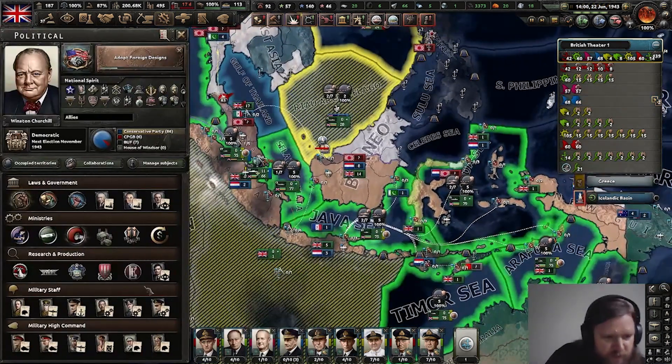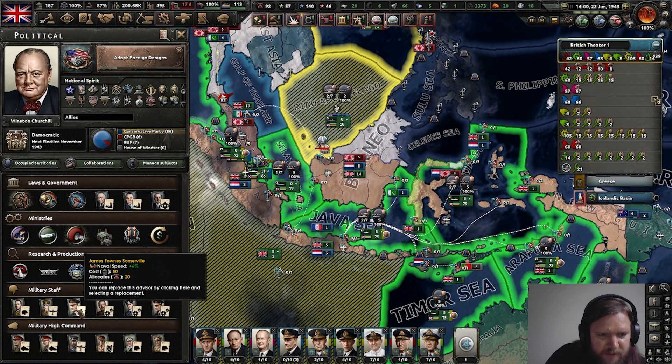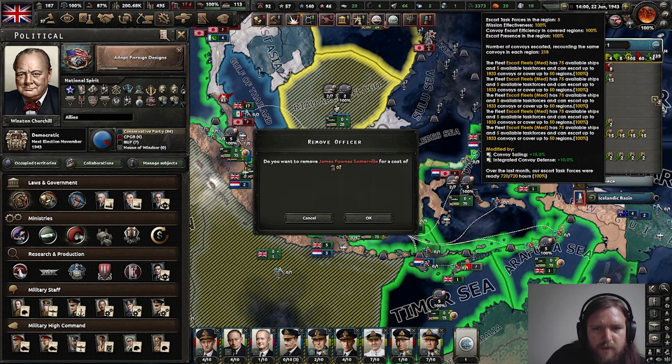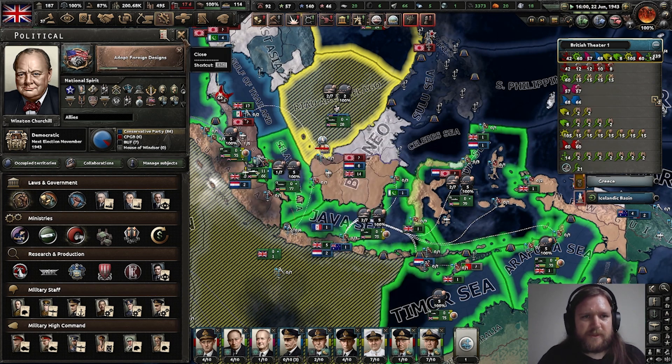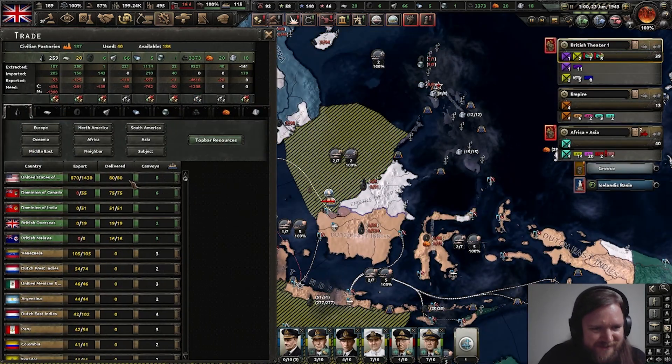Right, speaking of which, Somerville is here. So you can just click on them to remove them. Right clicking didn't work but left clicking apparently does. Good to know.